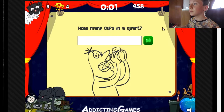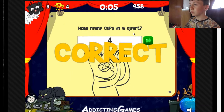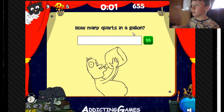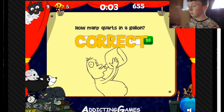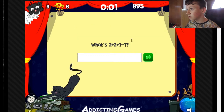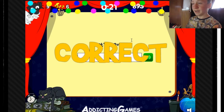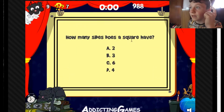Aha! How many cups are in a quarter? Four. Sweet. How many quarts are in a gallon? Four again. Sweet, I'm good at math. What is two plus two plus seven minus seven? Four. I know math, guys. Trust me, I know math.